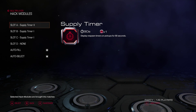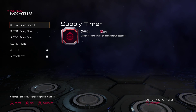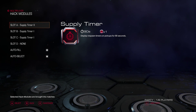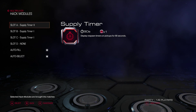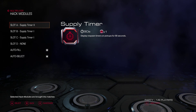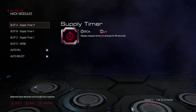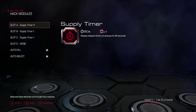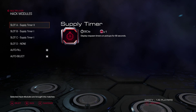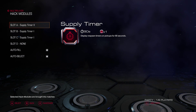You have what's called hack modules. This one shows the supply timer — in the map you can pick up armor, health, and ammo, but those have to respawn. These hack modules only last a certain amount of time, so once they're used up they're gone for that match, and you can use three. Another one I had would generate more armor as we're going through it.